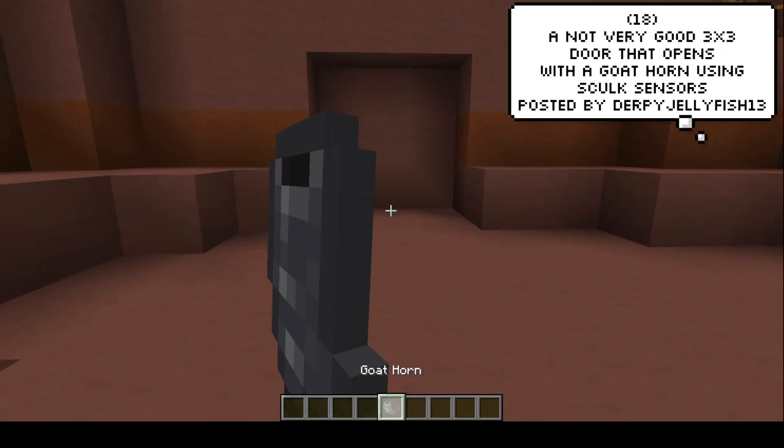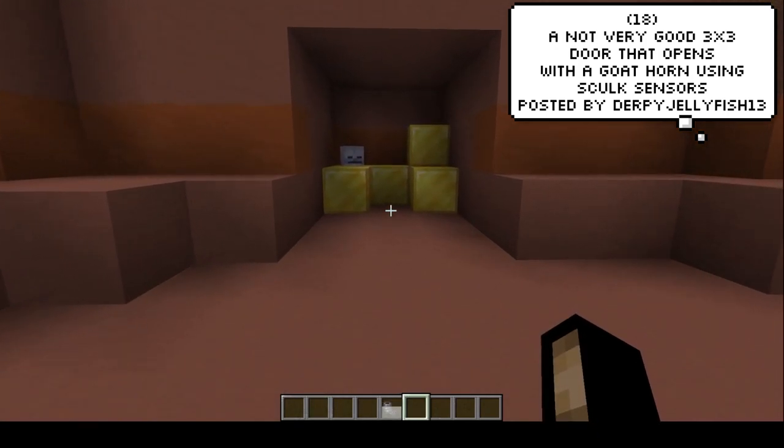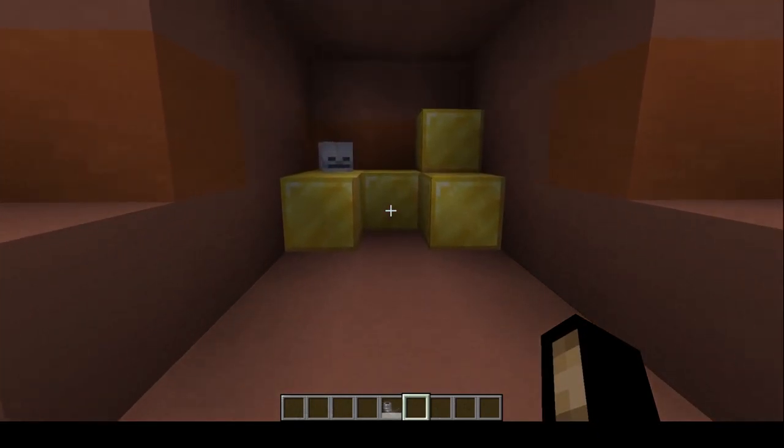Now this is a cool idea — using sculk sensors and the horn to make a door that opens up when a goat horn is used. There's a lot of style points in this one.